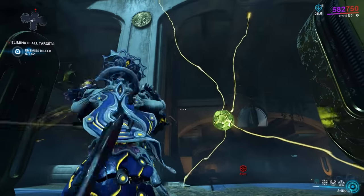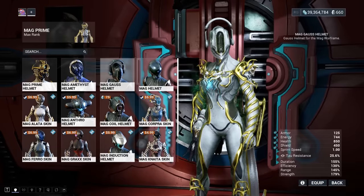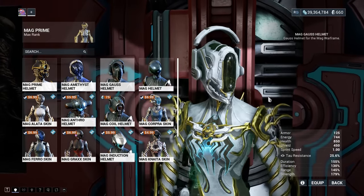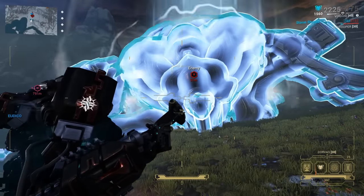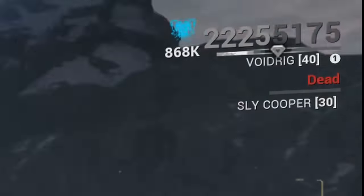As Gyre, you can press 1 while an Arc Sphere is in flight to immediately detonate it. For a long time, Mag has had an alt helm called the Mag Gauss Helmet — when Gauss was revealed, people joked about the name, so DE named Gauss's alt helm the Gauss Mag Helmet. Abilities that absorb damage after being cast, like Iron Skin and Warding Halo, can absorb the damage from Profit Taker and Exploiter's nuke, adding it to their health. These attacks can also be survived via shield gating.